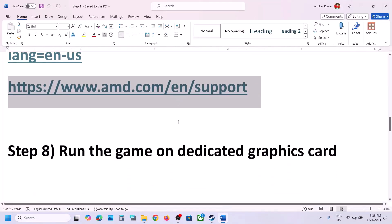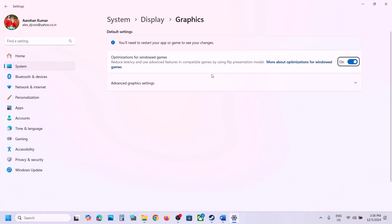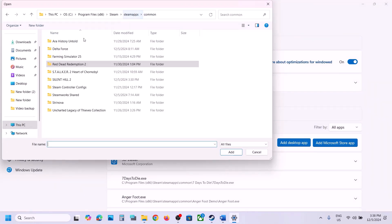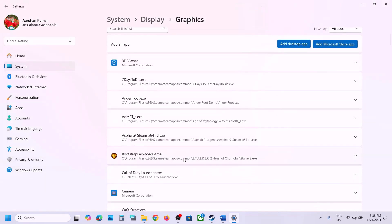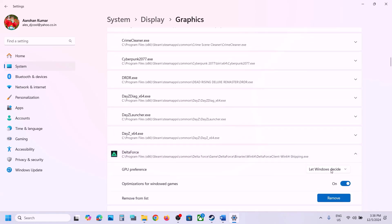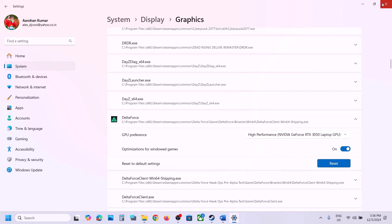The next step is to run the game on your dedicated graphics card. Type 'Graphics Settings' in the Windows search box and click on Graphics Settings. Click Add Desktop App, go to the game installation folder, open the game folder, navigate to Delta Force Binaries Win64, select the exe file, and click Add. Once added, select it, click Options, select High Performance, confirm your graphics card is listed, then launch the game and check.